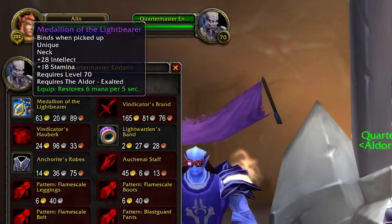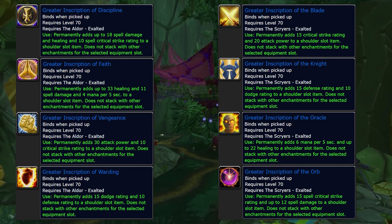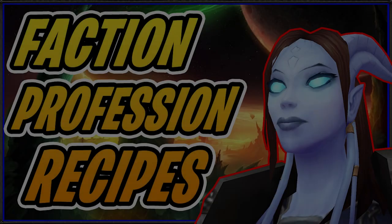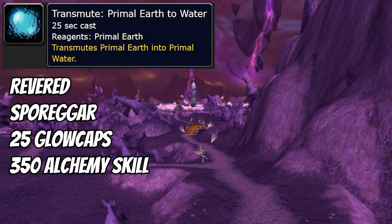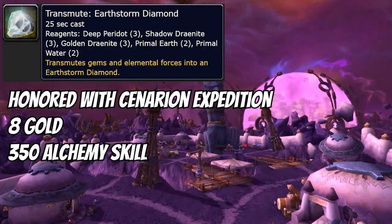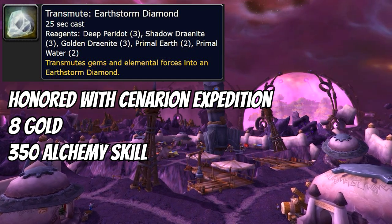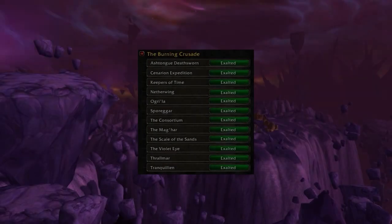Most people are going to want to get this reputation up because of the helm and shoulder enchants, so it's a good idea to plan accordingly. For professions, there are a few important reputations that matter. For Alchemy, you'll want to get at least revered with Sporogar for Transmute Primal Earth to Water, and at least honored with Cenarion Expedition for Transmute Earthstorm Diamond. Earthstorm Diamond is a meta gem and will be in high demand, so you'll definitely want to get that reputation up as an Alchemist.